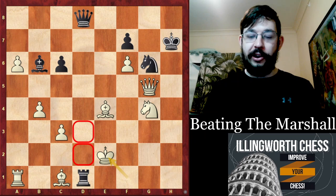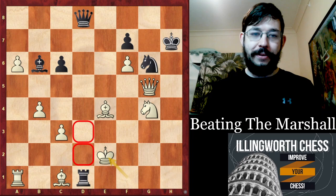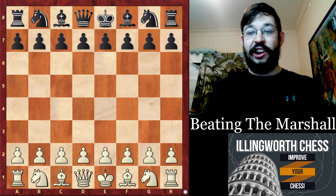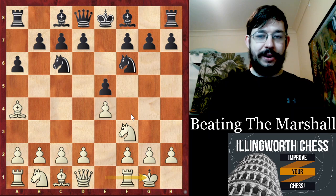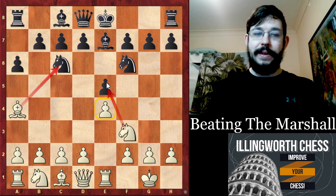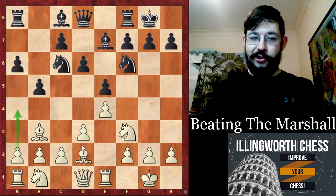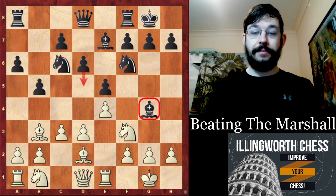However, there is one other game I want to share with you, which shows the main line of Bishop D2 and will ensure you're fully prepared for this variation. This game was played one year later between our top Indian Grandmaster Pentala Harikrishna against Ding Liren in the Shenzhen Cup of 2019, featuring the same starting moves. After Bishop G4 and C3, what do you think is the best move for Black? The hint is it's not the move D5 that Aronian played in the previous game.